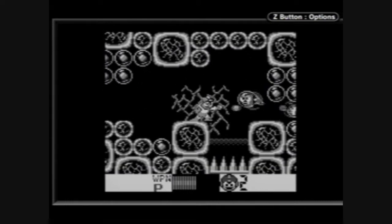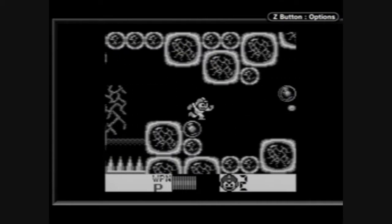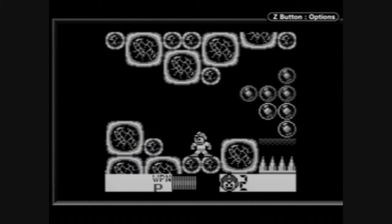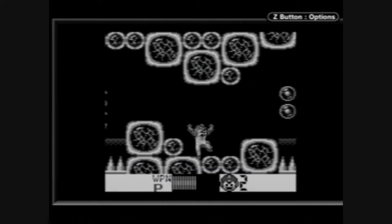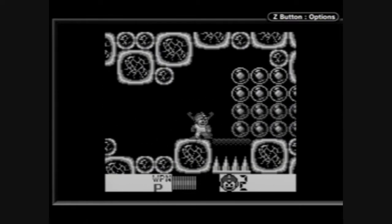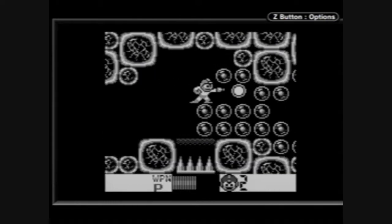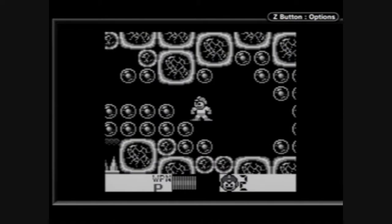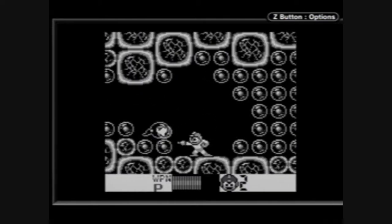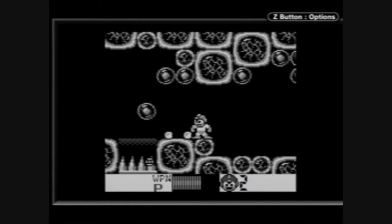Here's where things get different. You have a pit of spikes — destroy all the eggs, and then jump over the pit of spikes. That was simple enough. Here, you want to destroy the eggs on top, and then jump on the other eggs to get over this particular pit of spikes. Once that's done, just keep on destroying eggs, and then go all the way to the right to the ladder, and then climb up the ladder.